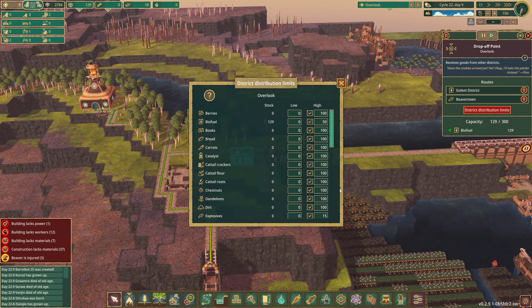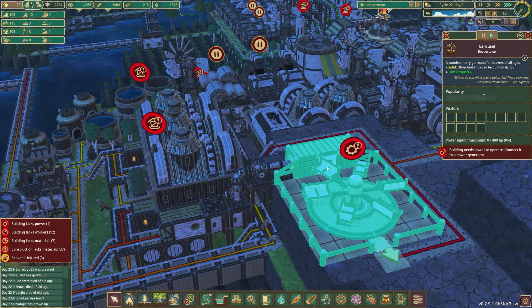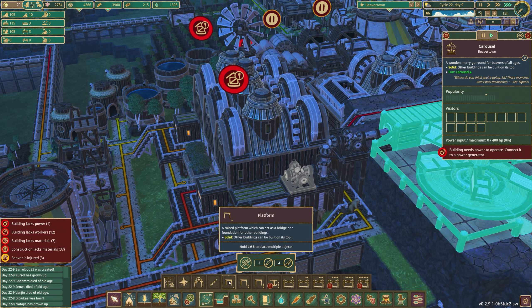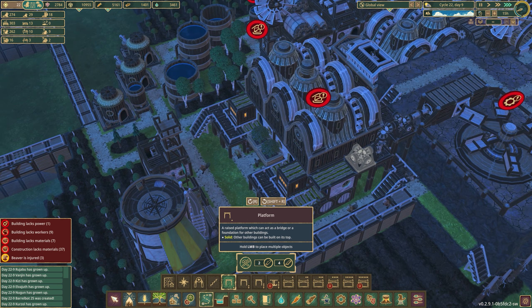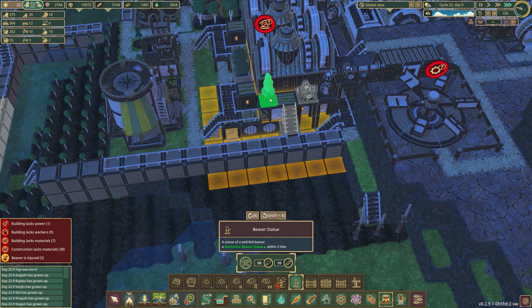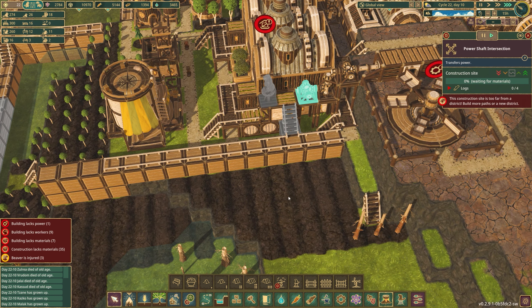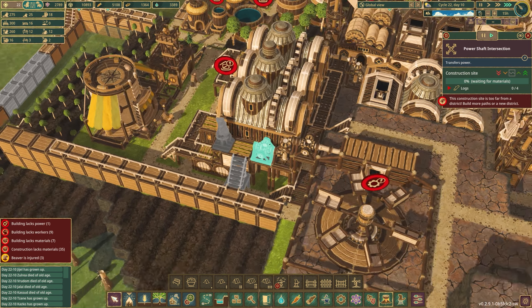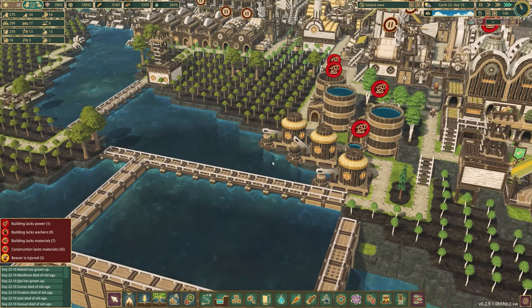We have a building locking some power — we do need to get power back to our carousel. I forgot about this. I think the best way to do that is to put a platform here and then set up a set of staircases. While we're at it, let's put a beaver statue right here. Once that's built, we can put a plant and back ourselves away. Hopefully that doesn't take too long — we'll get that power fixed, glad I caught that.